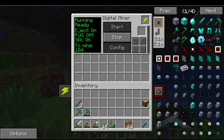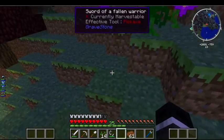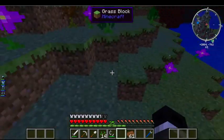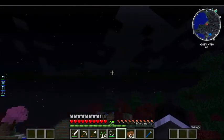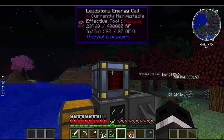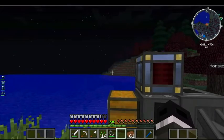Apparently there's 104 diamonds around. It's weird seeing that — it's BC now instead of Billcraft. What is that? Sword of the Fallen Warrior. How come I can't see it unless I'm at an angle? 'Tad was killed by Ender Dragon using magic. He lived 106 days.' Poor Tad. So there used to be an Ender Dragon in this world? My power's running out.